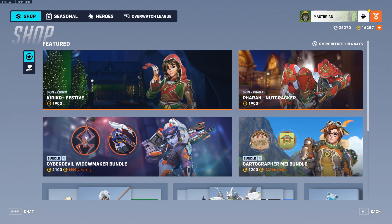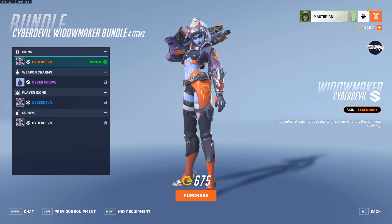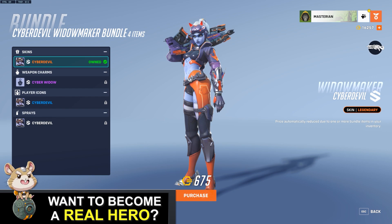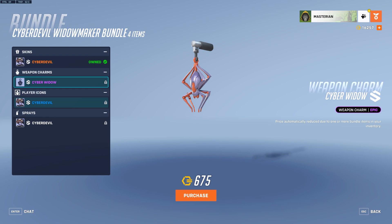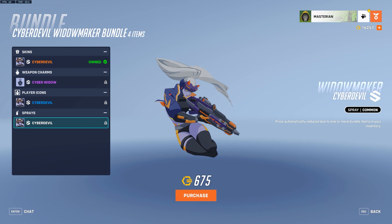Also worth taking a look at is the Cyber Devil Widowmaker bundle, which is making a return. Technically, you could already buy this skin just in the Hero Gallery, since all Season 1 and 2 skins do seem to be permanently available there, which is an interesting decision on Blizzard's part. But nonetheless, they brought back the bundle as well, so if you wanted to get the skin and some of the additional charms and whatnot — the Cyber Widow Weapon Charm, the Cyber Devil Player Icon, and the Cyber Devil Spray — you could get them all as part of a bundle, or otherwise buy them individually in the Hero Gallery.